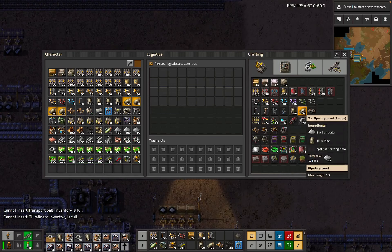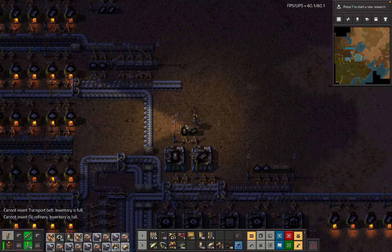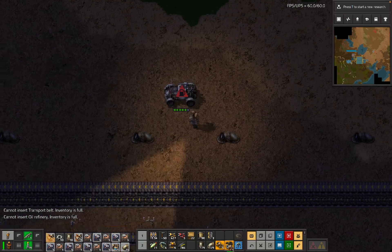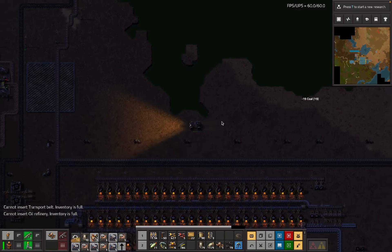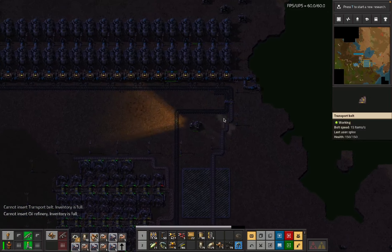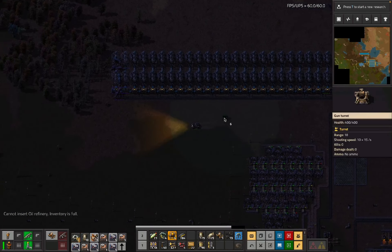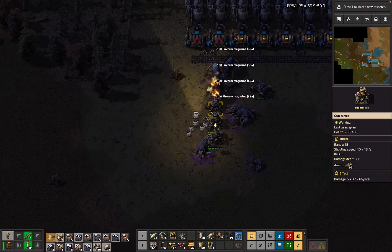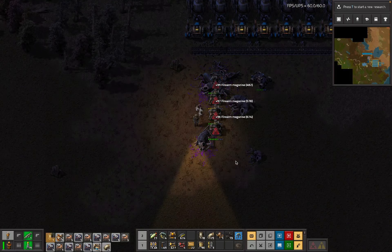We've still got gear wheels - are we going to need more underground pipes? I think we might. That bit of the power we never defended and probably should have. We didn't really have iron to take to the grenades.